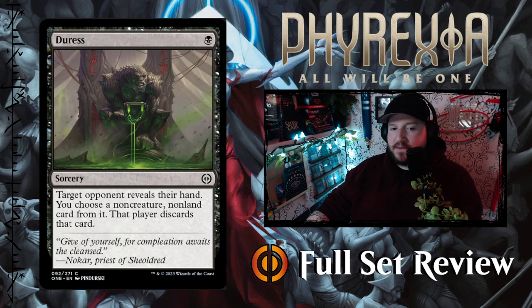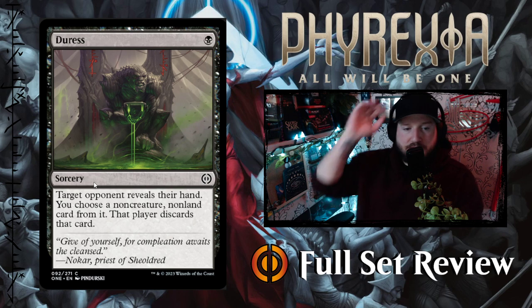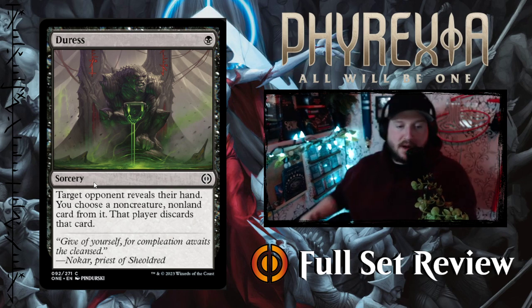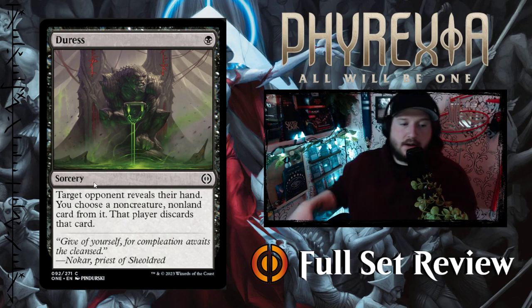Then we've got a reprint of Duress with some really cool art — one black for a Sorcery. Target opponent reveals their hand; you choose a non-creature, non-land card from it, and that player discards that card.